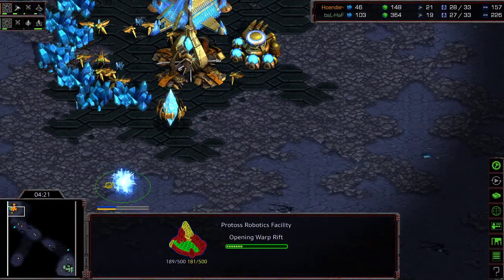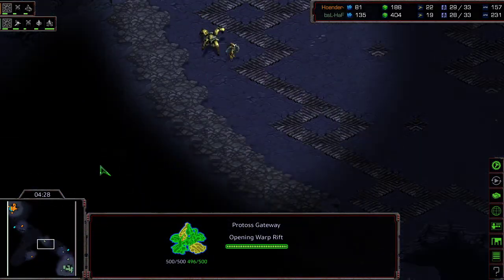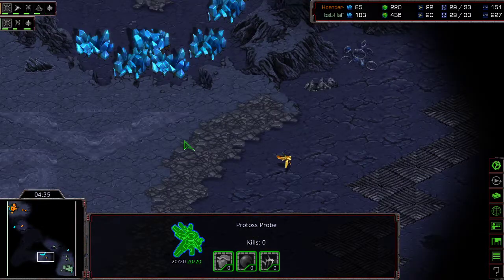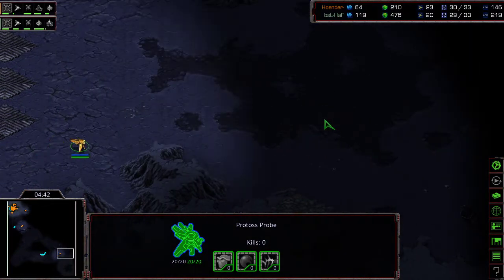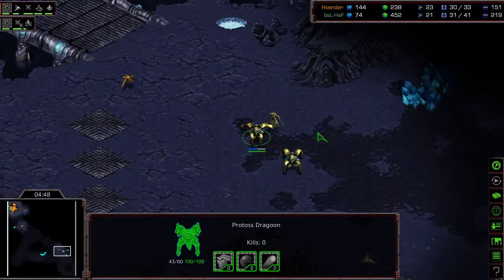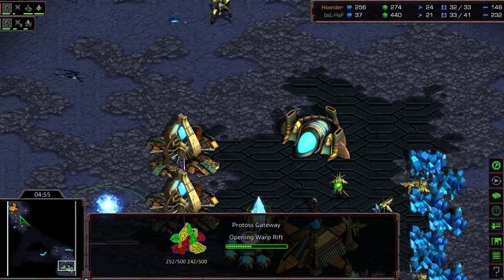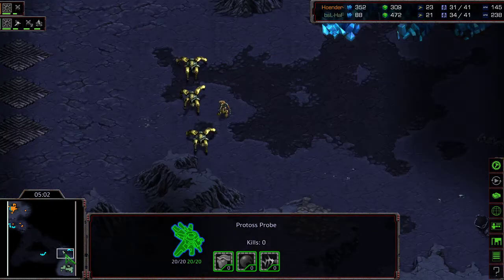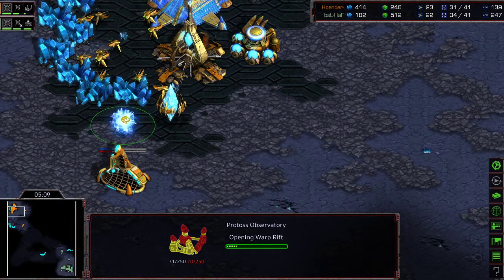Single dragoon from Hoff engaging Hoender, getting some free shield damage. One-gate into robo from Hoender — so we'll possibly see one-gate observer. That's with the confidence of knowing there's a bit of delayed mining time, and perhaps this probe might be able to sneak in for additional information. The critical thing is whether Hoender can kill the vision and get a good look at the unit count. He sees the nexus, two dragoons, and the zealot — that's a huge amount of information.